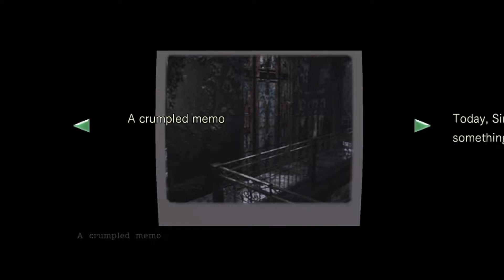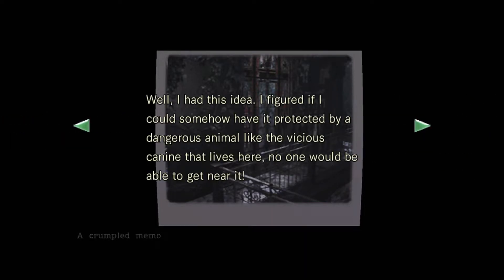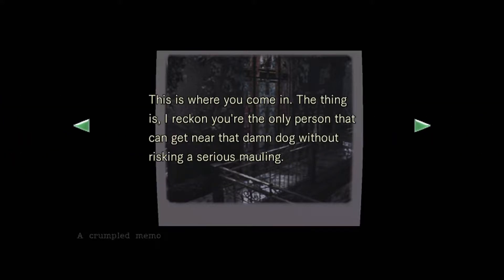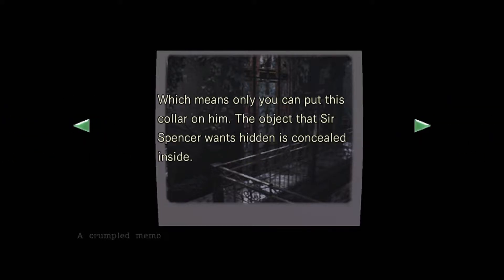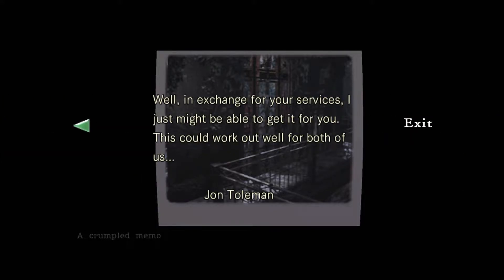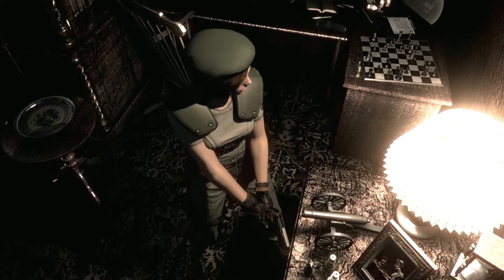A dog whistle. A crumpled memo: 'Today, Sir Spencer told me to hide something where no one could find it. I had this idea — if I could somehow have it protected by a dangerous animal like the vicious canine that lives here, no one would be able to get near it. The mud is always hanging around the second floor balcony on the west side of the terrace, and he ought to come running at the sound of a dog whistle. You're the only person that can get near that damn dog without risking a serious mauling, which means only you can put this collar on him. The object that Sir Spencer wants hidden is concealed inside. In exchange for your services, I just might be able to get it for you. John Pullman.' So there's a dog that has something we want, and it can be summoned with a dog whistle.